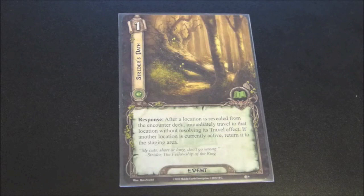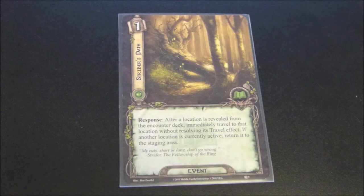The other lore card that we get with the Hunt for Golem expansion is Strider's Path. It is an event, it has a cost of one, and reads response: after a location is revealed from the encounter deck, immediately travel to that location without resolving its travel effects. If another location is currently active, return it to the staging area. This is a card that would be good in the right situation. If you know you're going to be playing against an encounter where there are some really brutal travel effects for some of the locations, or you know they're going to have a high threat, then Strider's Path could certainly be worth considering. Being able to negate some of those brutal travel effects could be handy.